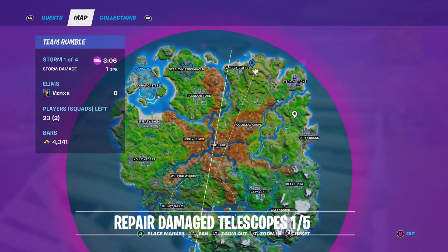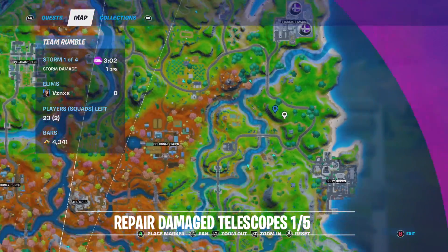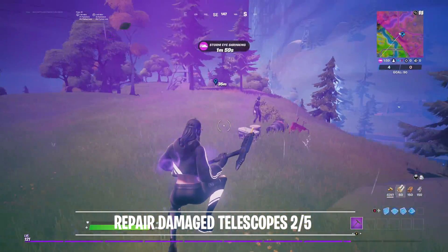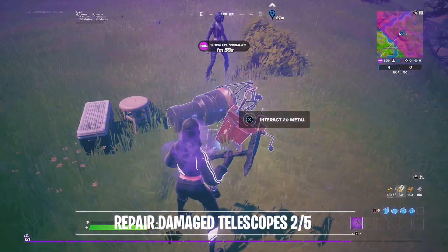The second location is just going to be on this mountain right over here. Let's go ahead and glide all the way down there. Here is the second telescope — interact with 20 metal and we've done two.